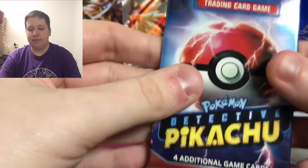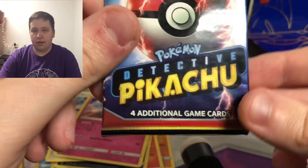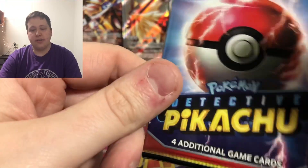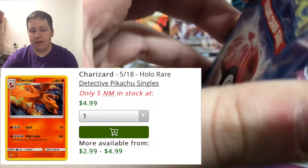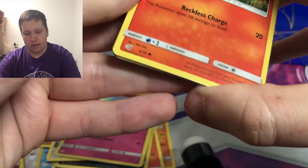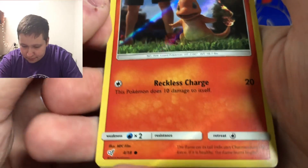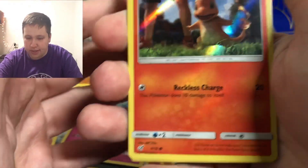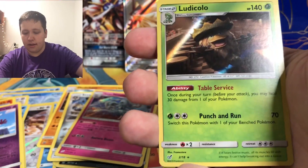Here is Detective Pikachu — a small promotional set released in April or May. It has four cards, all holos, featuring 3D render Pokémon to advertise the movie. I actually have all the cards in the set, so there's nothing too exciting here. The most valuable card is probably the Charizard holo, which is like two dollars. These are interesting cards though — they have a print line and a holographic bleed on them. We pull Charmander, Bulbasaur, Lickilicky, and then a Ludicolo holo.